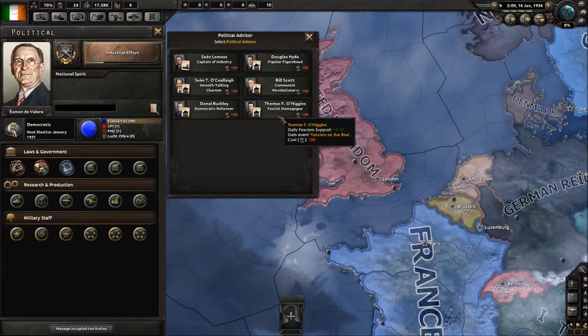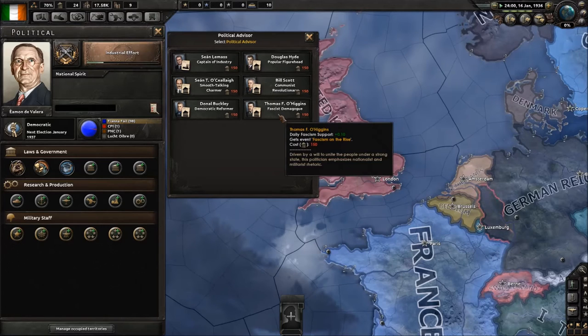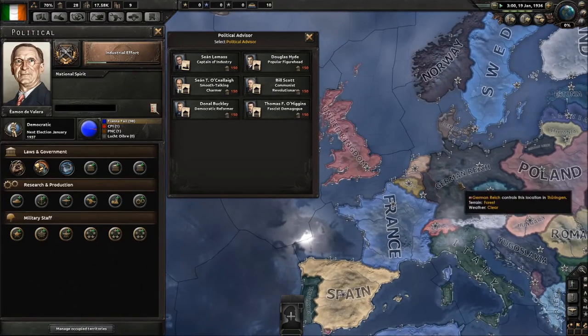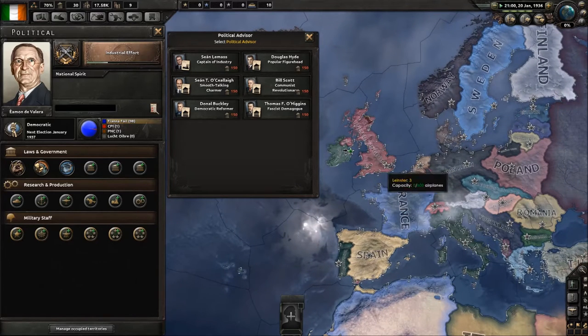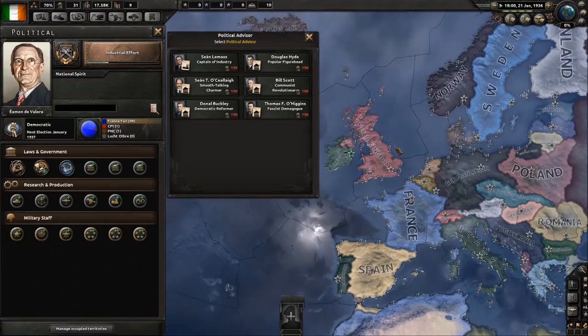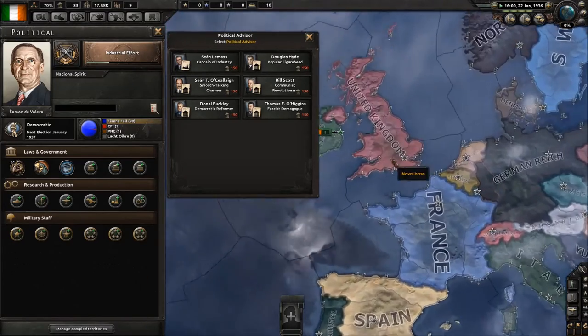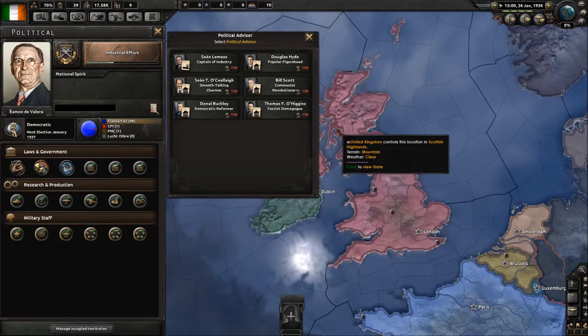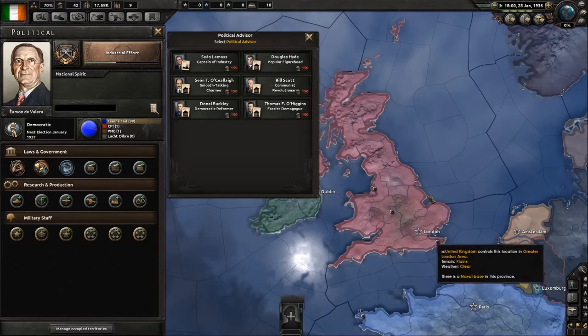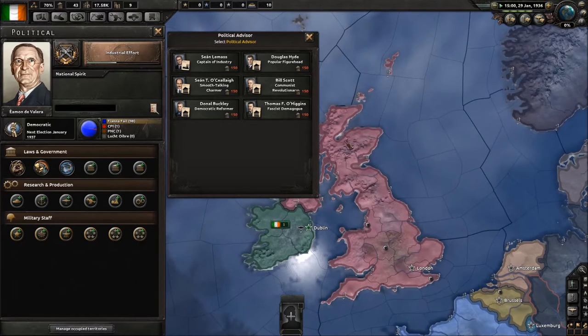A fascist demagogue or a communist revolutionary can slowly begin to move your nation towards one faction or another. Another option is for major nations such as Germany, the UK, Soviet Union, Italy, and France to start influencing you towards their factions. For maximum efficiency, you're going to want them to influence you while the majority of your political parties already believe in that faction's ideology, or have enough outside influence so that you can just join the party sooner.